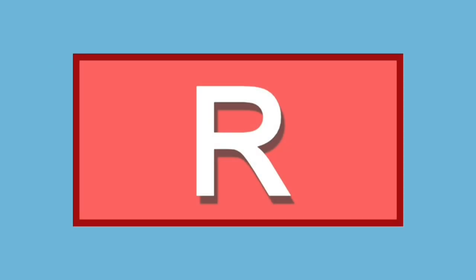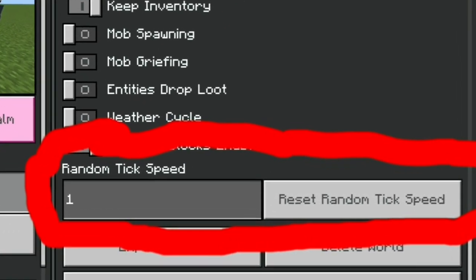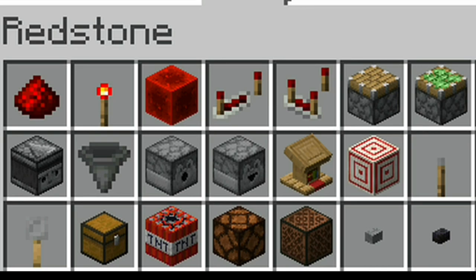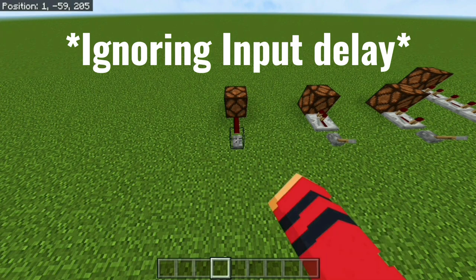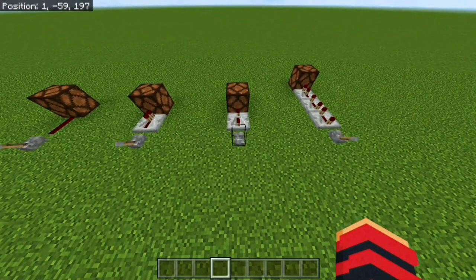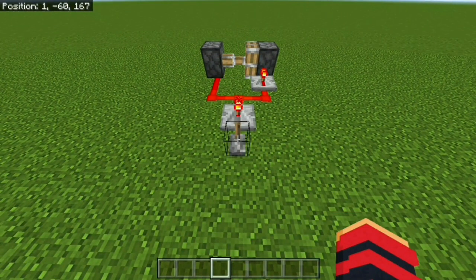First things first, let's talk about redstone ticks — not to be confused with random tick rate, which is an option in the world menu. A redstone tick is the measurement of delay in a redstone circuit, and all redstone items work on a redstone tick basis. As you can see, when I flick this lever the light turns on instantly, but when I add a repeater with a one redstone tick delay it powers the light slightly later. Since redstone components operate on a redstone tick basis, this piston on the left is at zero redstone tick delay while the piston on the right is after a repeater with a one redstone tick delay.